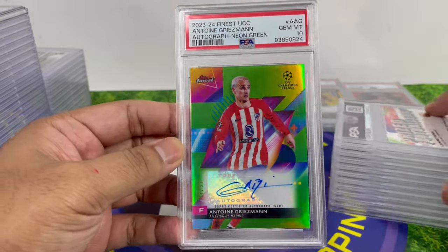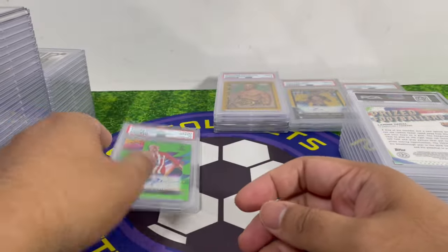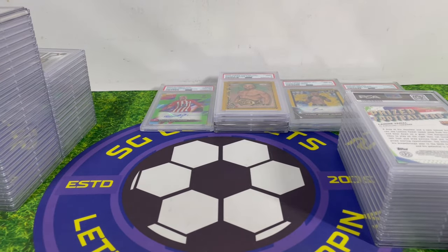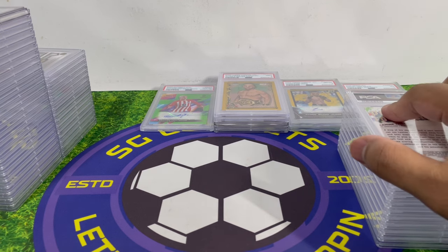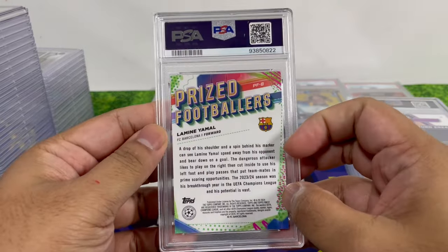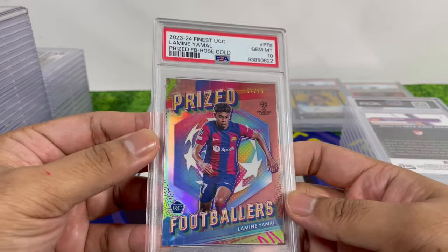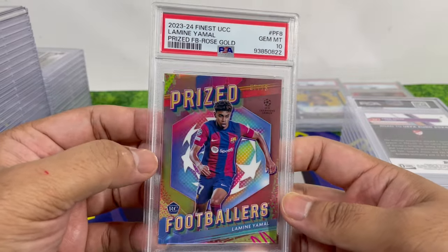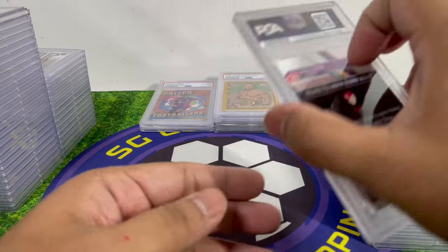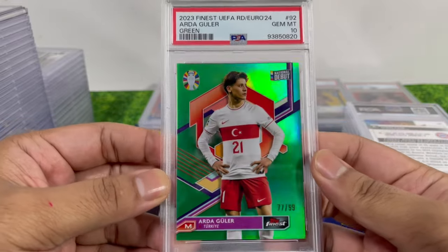For soccer, Antoine Griezmann came back PSA 10 — I pulled most of these cards myself from the same box. I've noticed that pulling cards yourself gives a very high chance of getting PSA 10s. Yamal is an amazing player — this card is numbered to 75 — I'm sure the price will go up quite high.